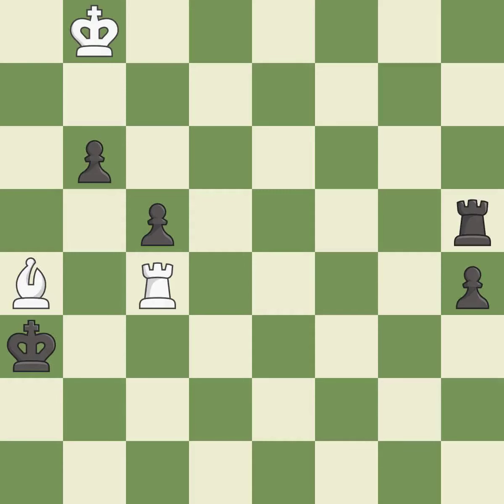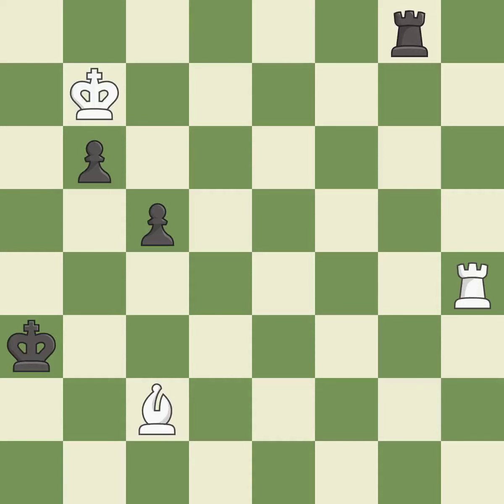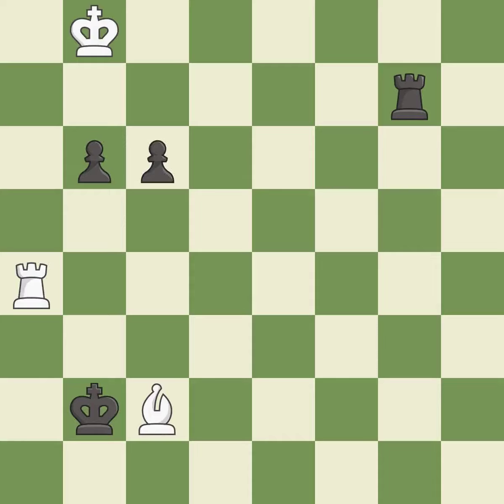A solid choice — it is excellent. This moves the bishop to a better location, allowing it to control more squares — it is excellent. One of the best moves — it is excellent. That pawn was free for the taking — it is best. Right on target — it is best. This evades the check from the rook — it is forced. This is the strongest option — it is best. This steps away from the checking rook — it is best. This pushes a passed pawn — it is best. This is the only move that works. This stops the opponent from being able to play checkmate — it is a great move. This evades the check from the rook — it is forced.